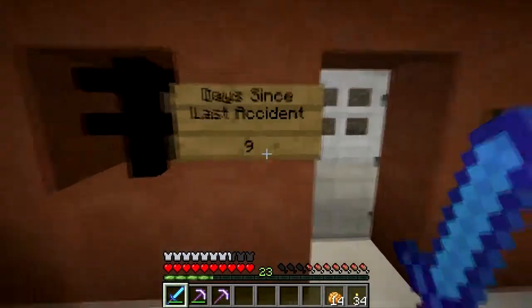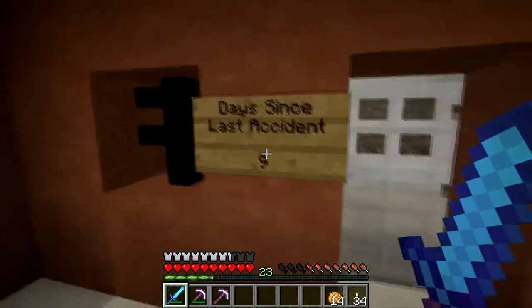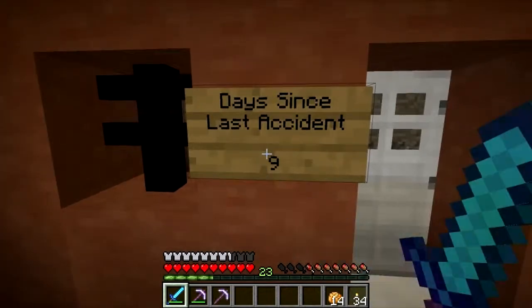I'll put down the date, dash, how many days. That way when I see it, I'll be like, oh yeah, it's been like ten days since I changed it, and I'll change the number. And then every time I kill myself, this number will go back to zero.